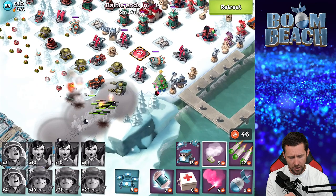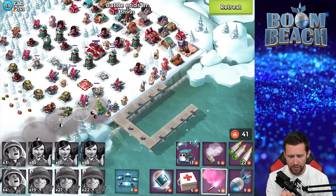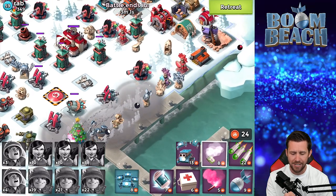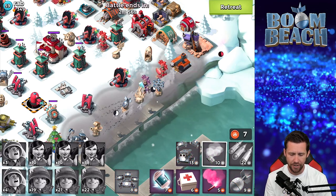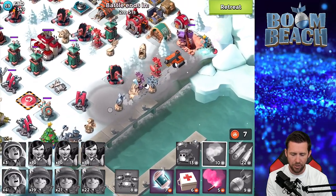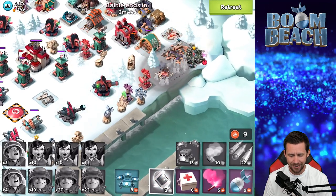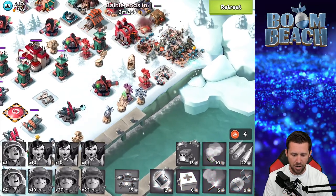I kind of freaked out because Ever Spark was late — I literally lost a few Zookas, that was not supposed to happen. Flaring on the grass or snow helps your troops stay tucked to the side. My troops aren't hurt so my medics are lollygagging — that is not good. I probably should have had something hit my medics. I'm going to shock this boom cannon so it doesn't take my medics out, and I need critters now — let's put a box of critters on this boom cannon.